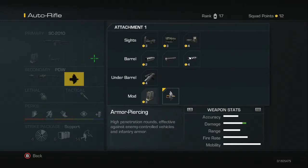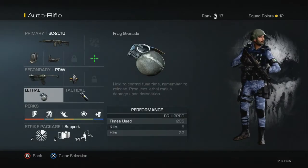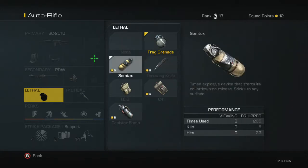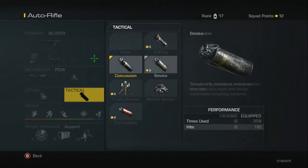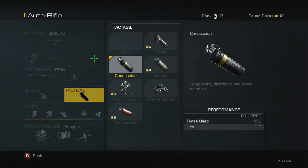With an attachment on the secondary, nothing specific is required. In terms of challenges, I'm putting on armour piercing just to give us a bit more damage. For the lethal, I've gone with the standard frag grenade — you can go with semtex if you like, it's up to you. For the tactical, I've gone with the concussion. I'd recommend the concussion or the nine bang, which is just a flash bang.